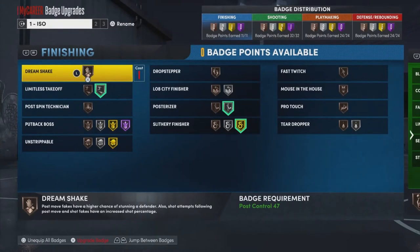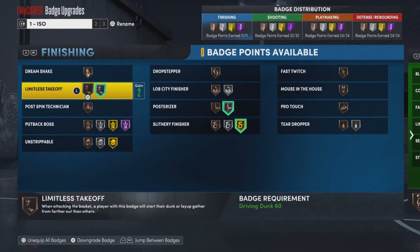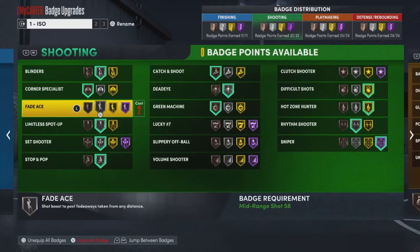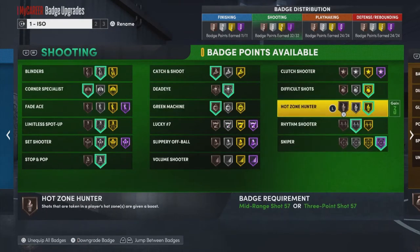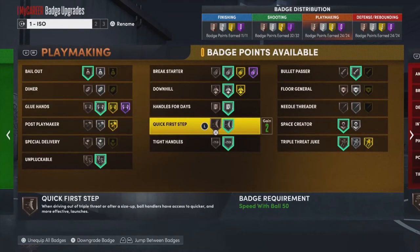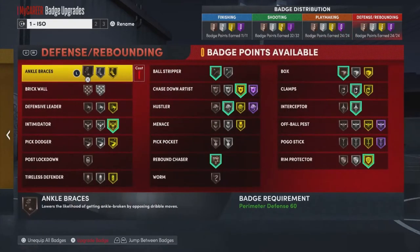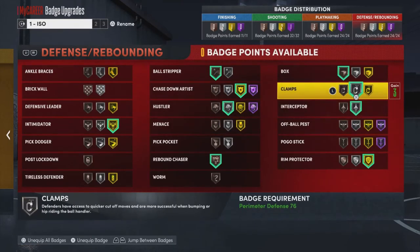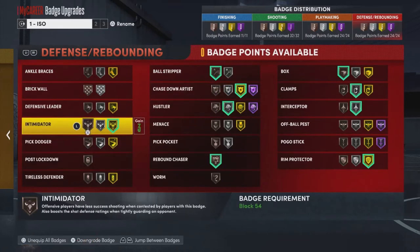Some of these badges are the real reason why the gameplay is the way it is. Slithery Finisher is one of them. Blinders on shooting is another one. And Quick First Step - Quick First Step is probably one of the biggest reasons we saw how the speed boost exploits were being used in 2K20 and 2K21 and why that came about.